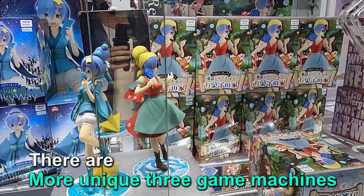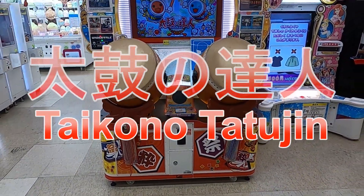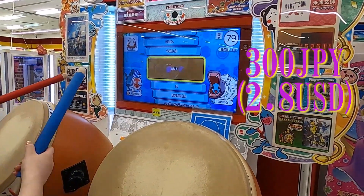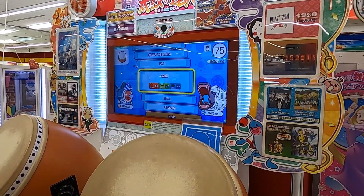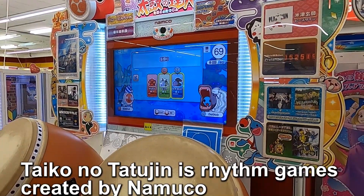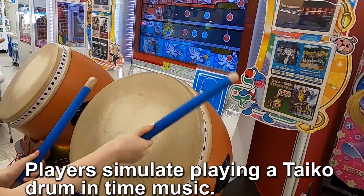There are three more unique game machines. First, Taiko no Tatsujin — that means 'professional of the Japanese drum' — costs 300 Japanese yen. From Wikipedia: Taiko no Tatsujin is a rhythm game created by Namco. Players simulate playing a taiko drum in time with music.